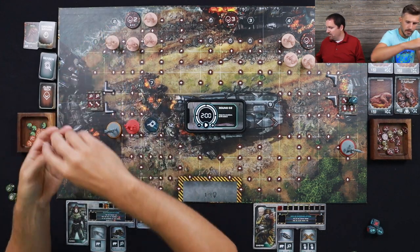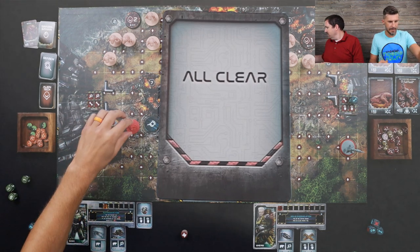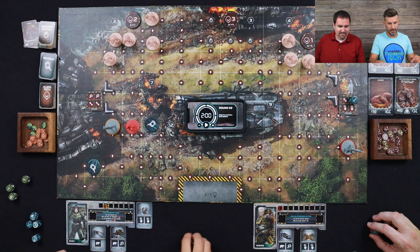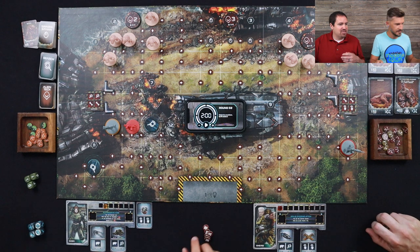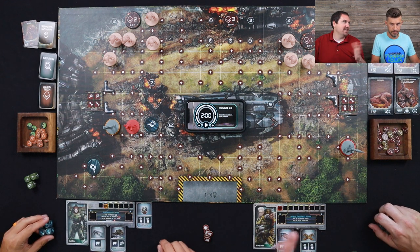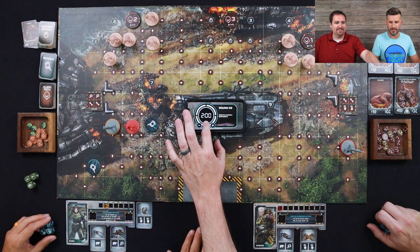I'm going to spawn a boss — thankfully no new boss is coming out this time. I'm going to try this round to take this boss out. That's four health, which is a lot, but I can remove two because I got the boss killer. Then try to trap someone. If John takes a damage right now, he'll cross over a spot and lock one of his dice, which means he'll roll fewer dice.